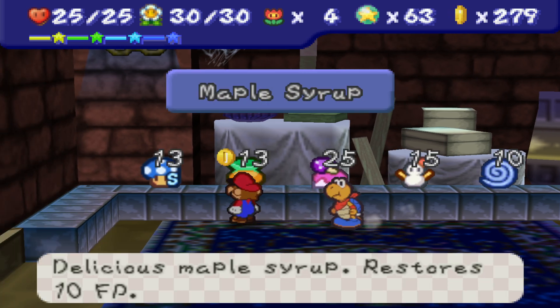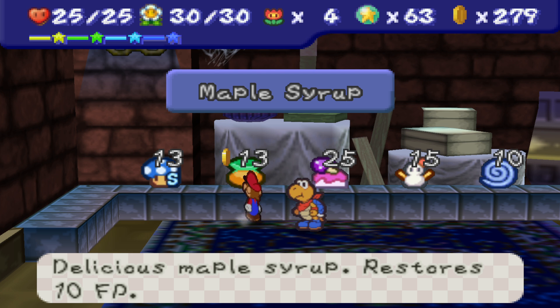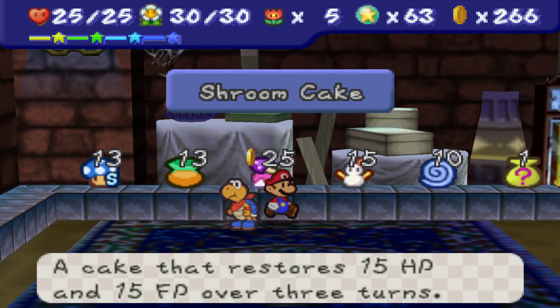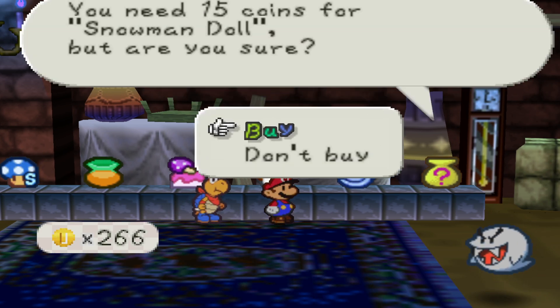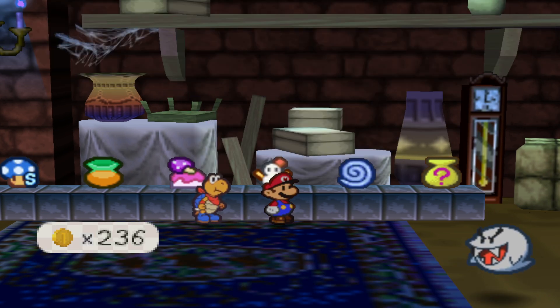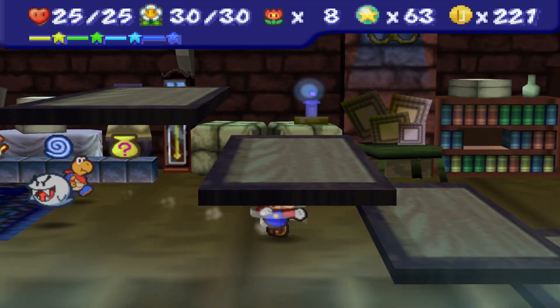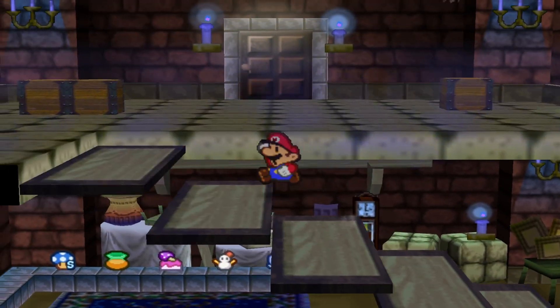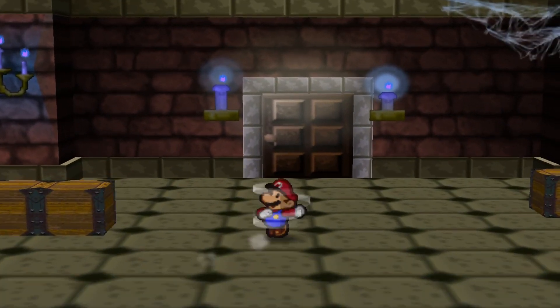That's good, and also we have the Maple Syrup here. I realized that we didn't actually have a Maple Syrup, and so in order to make the Maple Ultra, it would be good to have that. So let's get like three of those, and we could just go ahead and head straight to Chapter 5 now, after we make the Maple Ultra, of course.